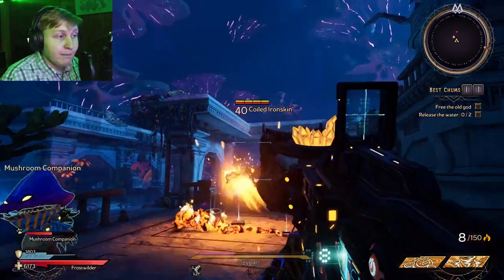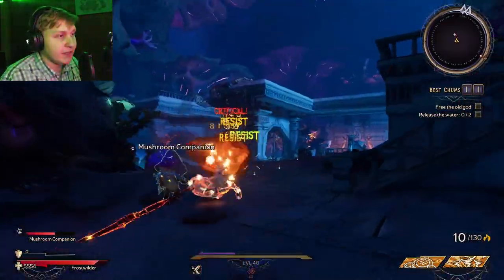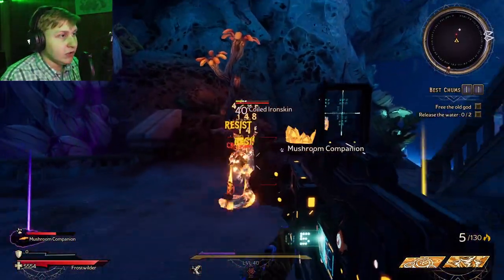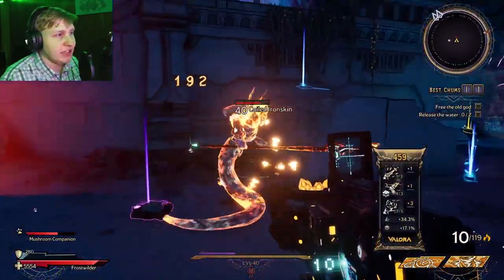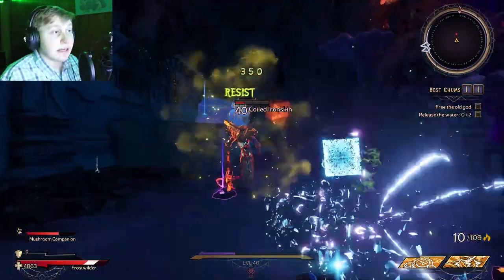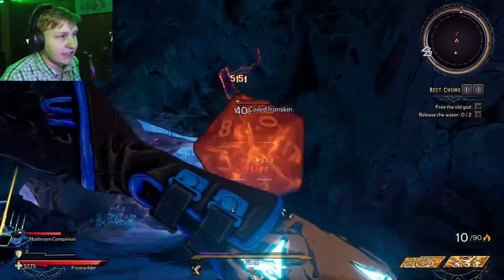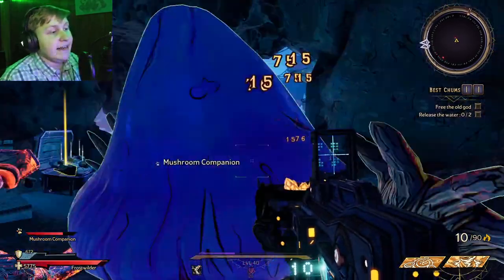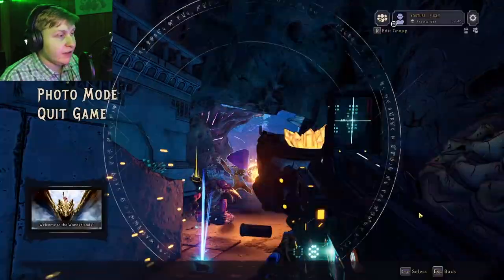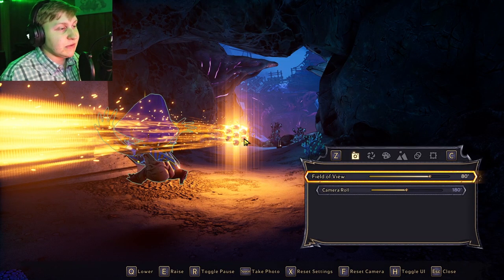The main fun part and damage dealing part of the gun itself is going to come from the dice, as you see right there. So after you're done shooting a couple of times, you're going to throw a nice damaging dice at the target right here. Sometimes I've noticed it deals a large amount of damage, and other times it doesn't deal that much. And then when it's done bouncing around the area, it explodes as well. Funnily enough, as you see right here, the bullets themselves are actually little dice, which is very cool.